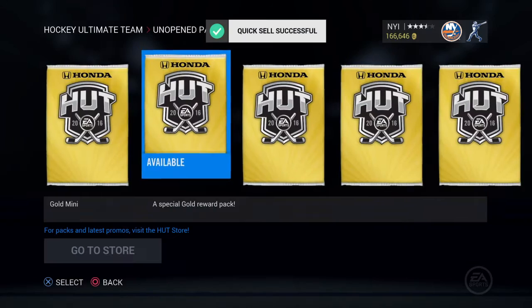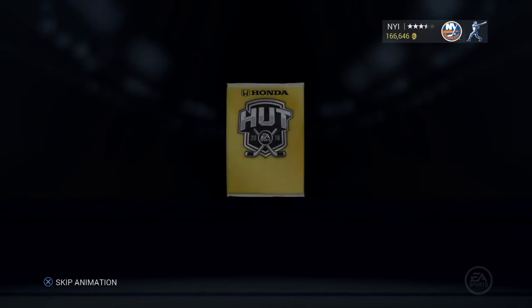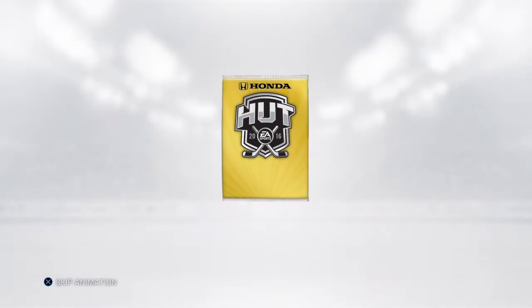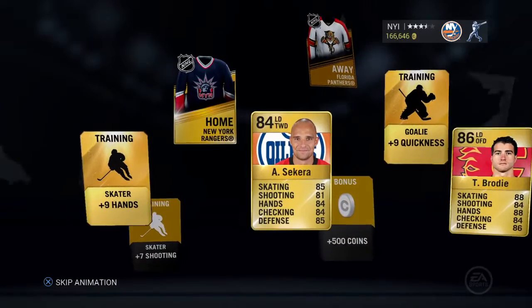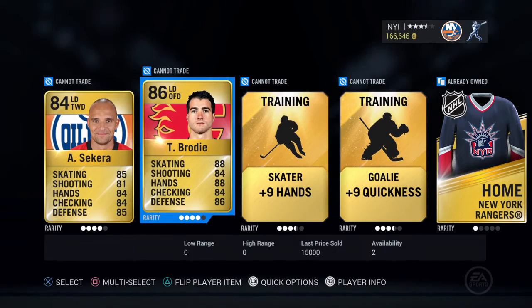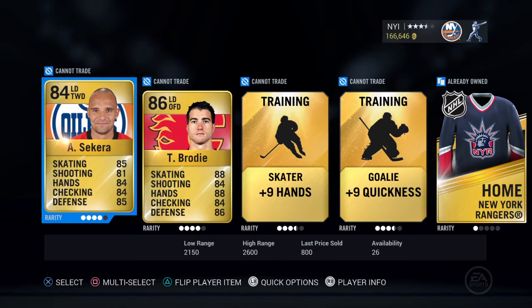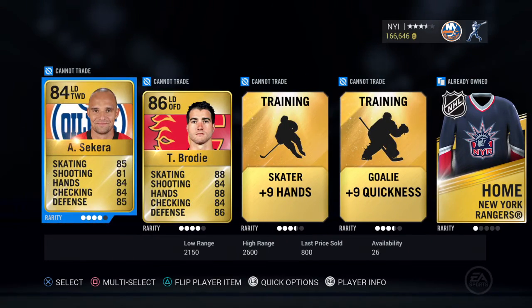We're gonna go with the second pack here, open that one up right now. We'll watch the animation on this one too, and we get Sakara. Ooh, Brody — 86 overall, nice! Selling for 15k. That's a really really decent pack there.